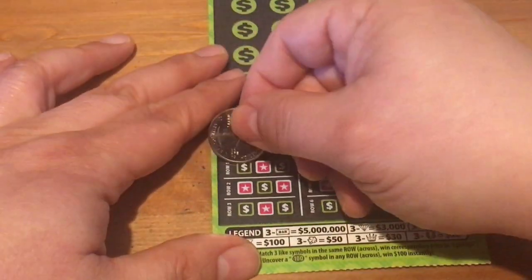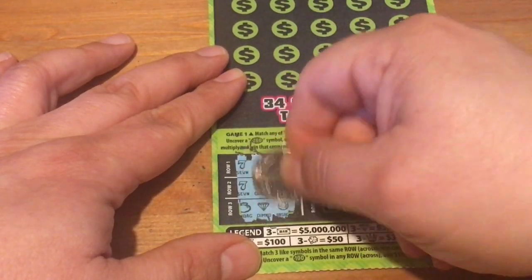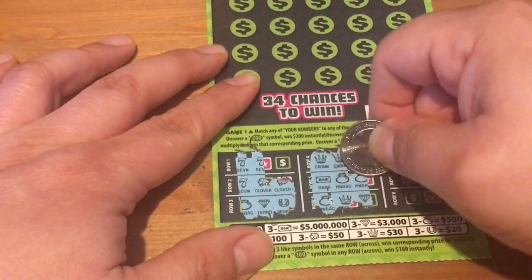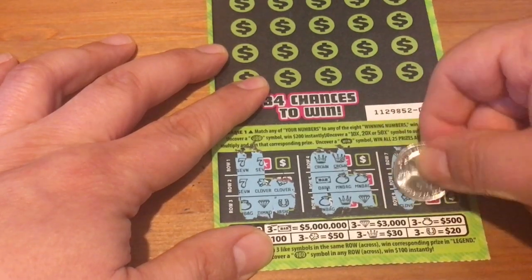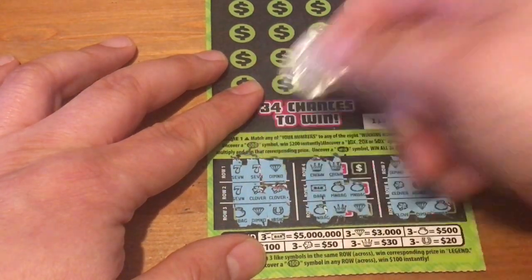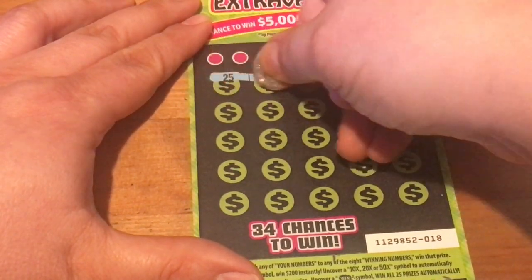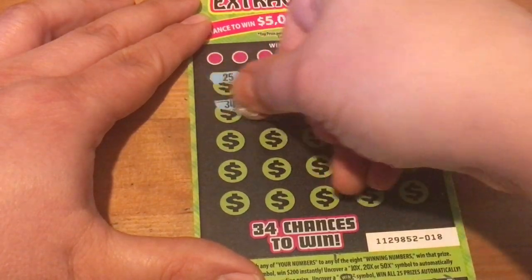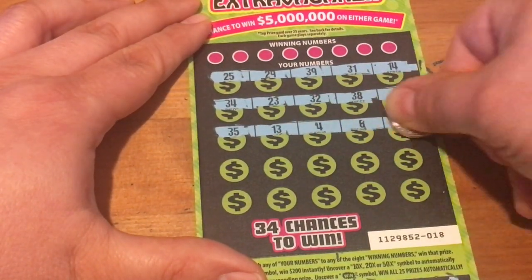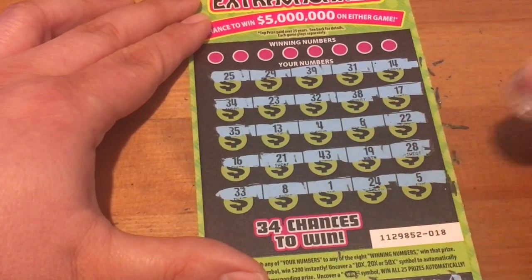Try ticket 18, start off on the bottom again. Got a chance at 100 up on the top — would love to hit that today. Also got a chance at 30 on the top there — that'd be okay with me. Shot at nothing on that side. So let's try the 100 first — no. How about 30 — no. Let's symbol hunt, see if we're lucky enough to find a symbol. I'd be happy just to win a single match and get my money back at least. No symbols.